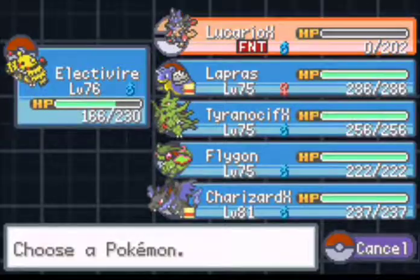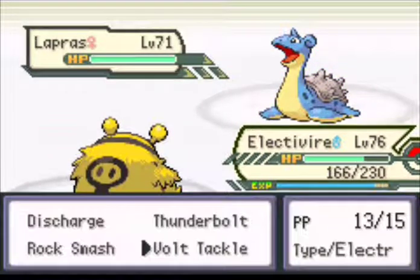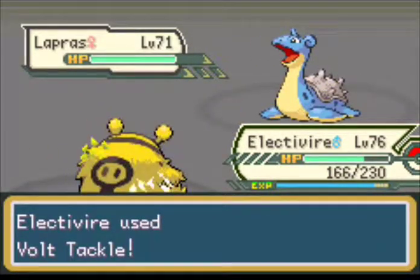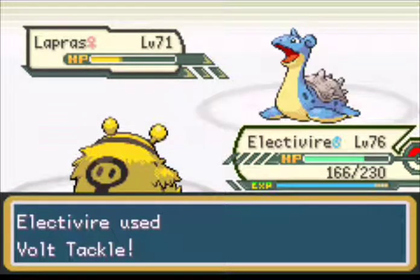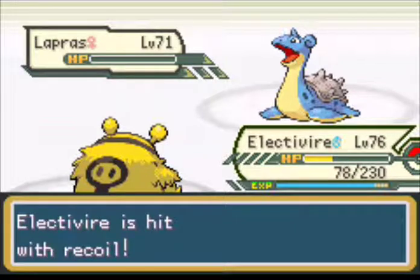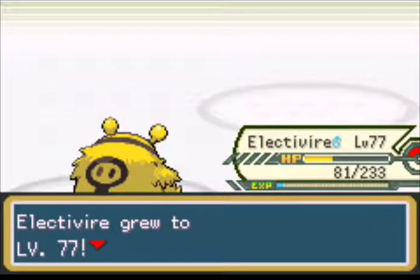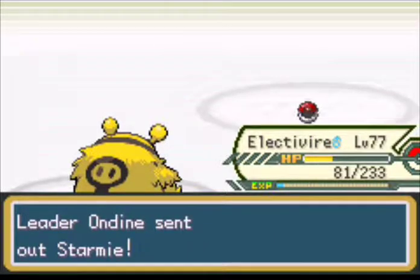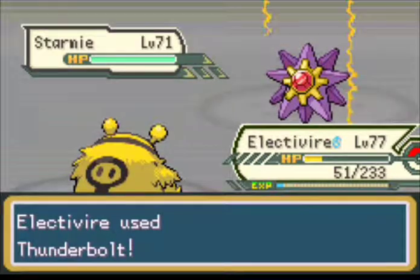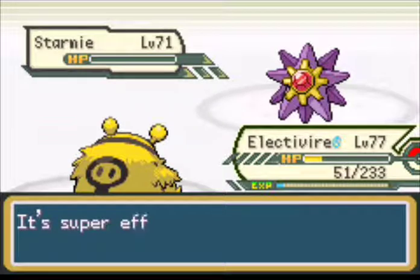Last but not least, the Lapras. Lapras is Ice type and Water type - Stone Edge would be effective. Let's go for Full Tackle once again because Lapras's defense is also good. That's good - we defeated Lapras also! Electrowire took recoil damage - hang in there Electrowire. And Electrowire grew to level 77! Last but not least, Ondine is going to use Starmie. Let's go for Thunderbolt - Starmie is faster once again, but this time Starmie doesn't hit a crit and is knocked out very easily.